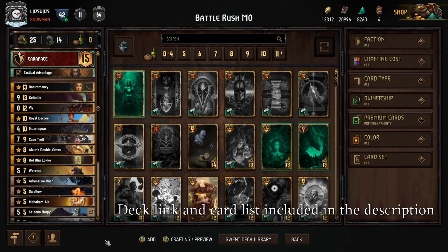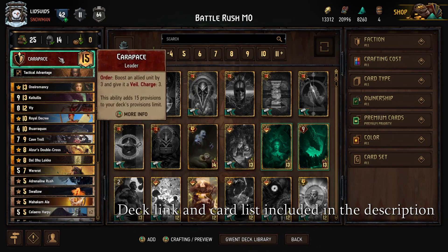As a reminder, because in the Battle Rush Seasonal Event we have so little time to take our turn, we want to use cards that do things passively. That means we'll minimize the number of orders and cards that have us fishing through our deck or graveyard, because otherwise we might not have time to finish our turn and we'd end up burning a card. Today's deck will be monsters using the Carapace Leader Ability, which boosts an allied unit by 3 and gives it Veil. We can do this 3 times.